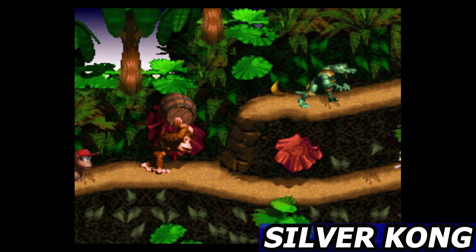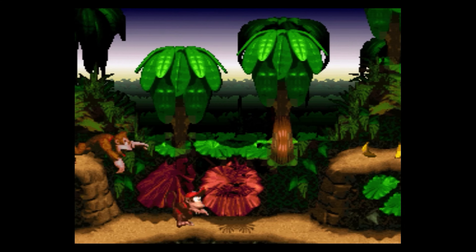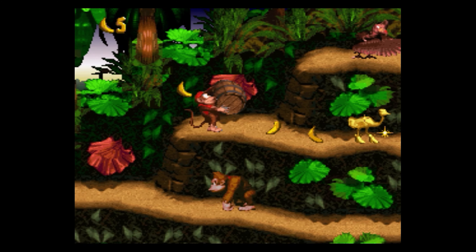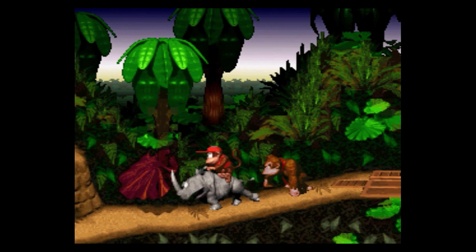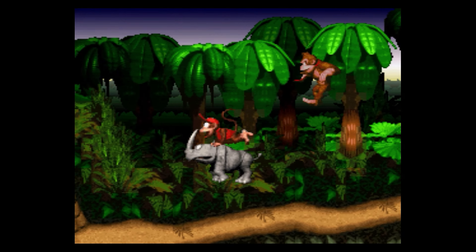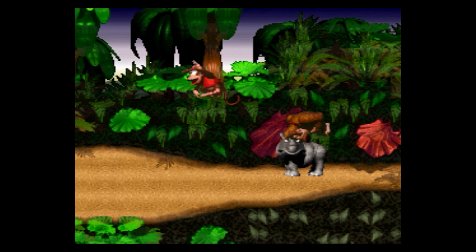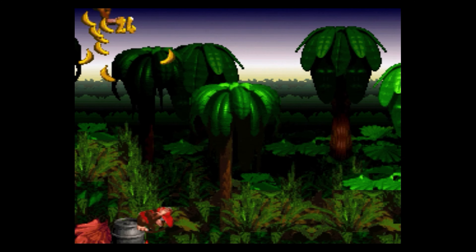The next cheat isn't really a cheat — it's a glitch — and this is called the Silver Kong glitch. What this allows you to do is perform a certain sequence of events to basically change the palette of Rambi into another palette of Diddy Kong or Donkey Kong. First, get Rambi out of the box and take him back to the beginning of the stage. Clear any enemies that could be in the way of you simply walking. Leave Rambi right about here — there's no specific spot really, but I just prefer that. Then go up to the top of the trees and jump down to get that metal barrel.